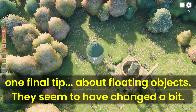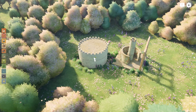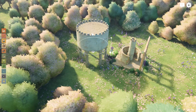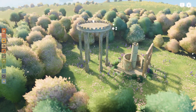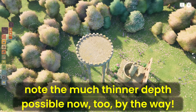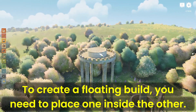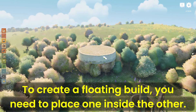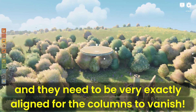One final tip about floating objects — they seem to have changed a bit. Note the much thinner depth possible now, too, by the way. To create a floating build, you need to place one inside the other, and they need to be very exactly aligned for the columns to vanish.